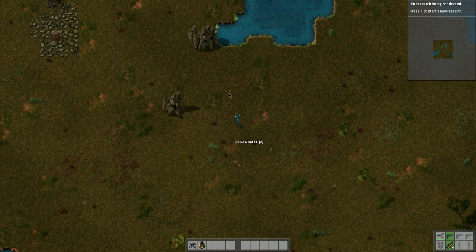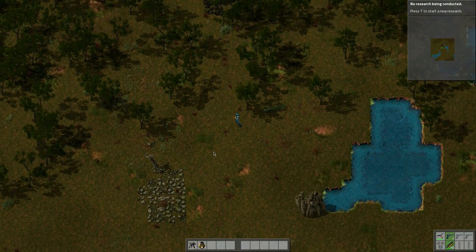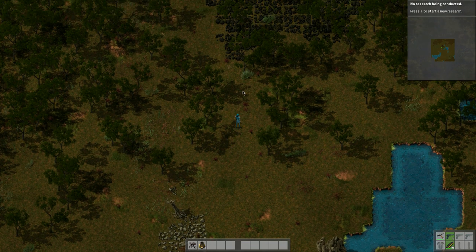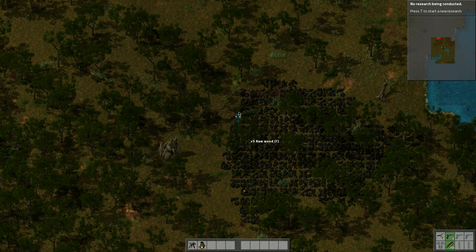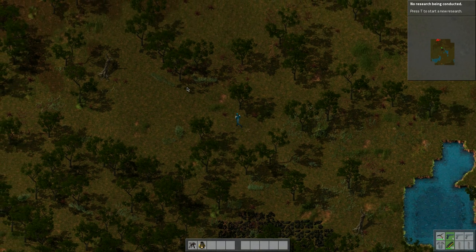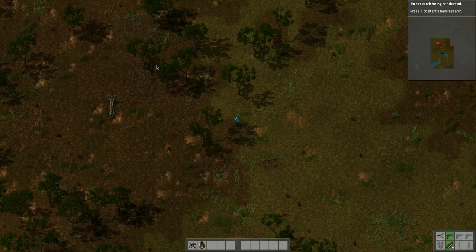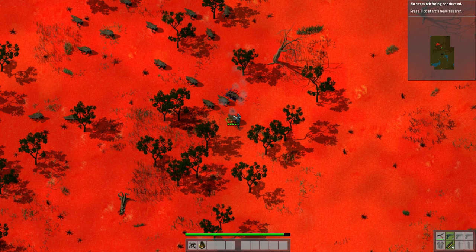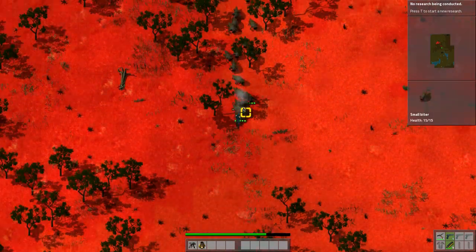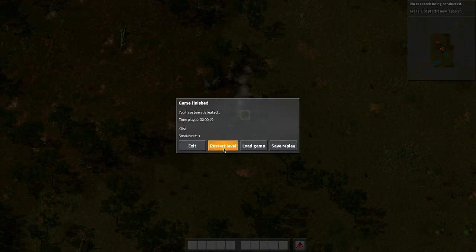You right-click on objects to harvest them. This is stone — okay, we need that. There's the coal up here, definitely a must because it's fuel. These are probably aliens up here, let's take a quick peek. And if you die in this game that's it — game over. Oh shit! I shouldn't have done that. Okay, let's just restart.